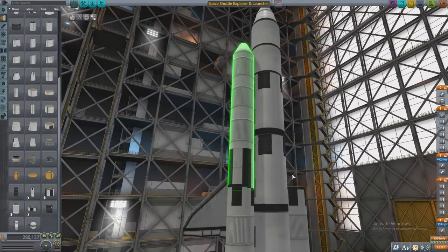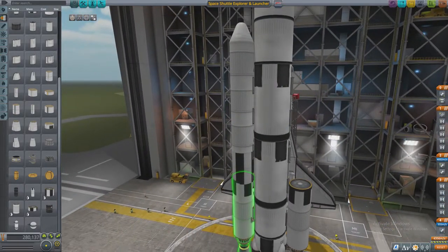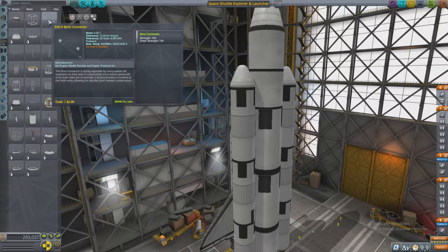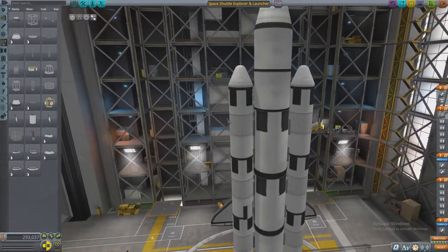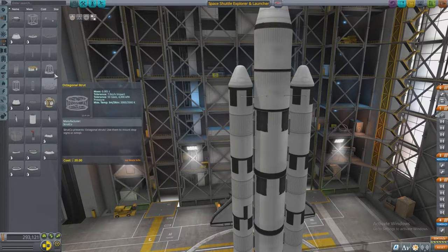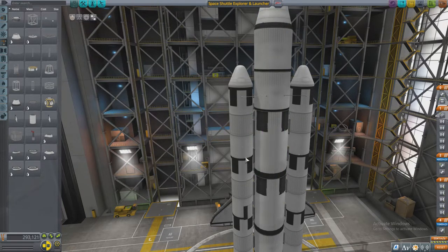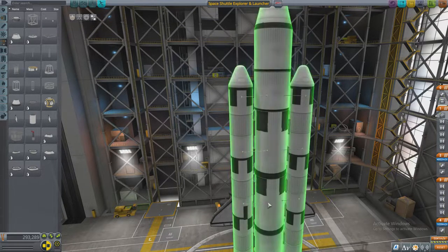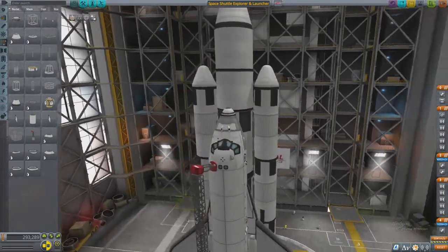Alright, the problem is those two sections aren't attached. Maybe if we add some struts that would help. SpaceX used struts, so why can't we? Probably don't use this many though. The more the merrier.